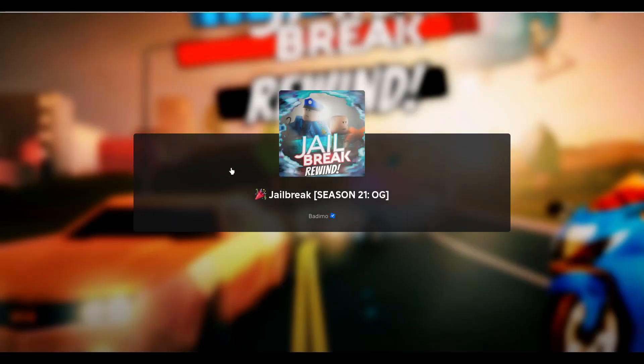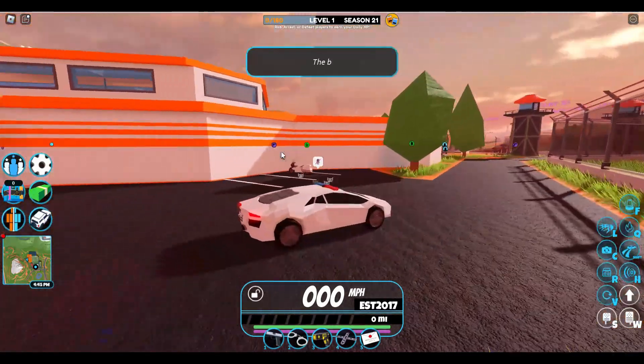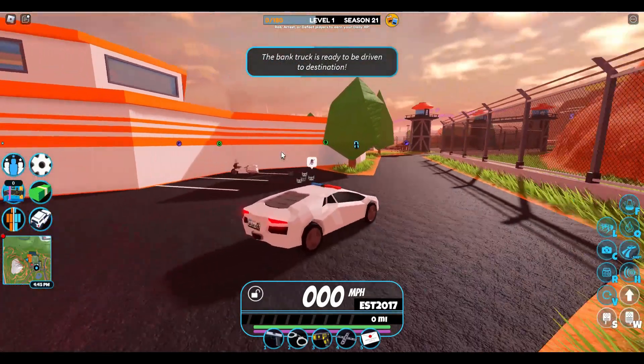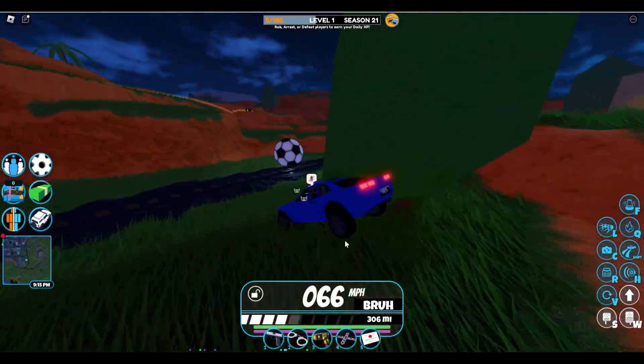As soon as you've robbed something, you can go back into normal Jailbreak and it should give you the OG Lamato door. This is what the OG Lamato door looks like in game — it's pretty nice, looks decent for a 2017 Roblox car.